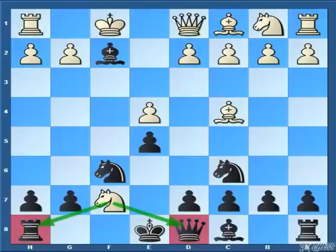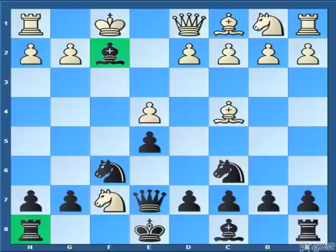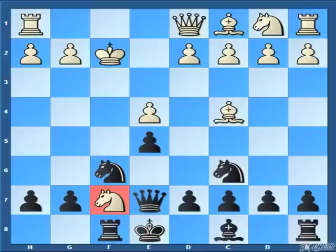After this move, white is seriously posting a question to the black camp: what is going to happen about your two major pieces? Well here the fourth move is queen to e7 and now white has two choices. If white captures the bishop first, then there comes rook to f8, so now we are attacking that knight. To illustrate how dangerous this position is, let me show you one of my base games in this line.